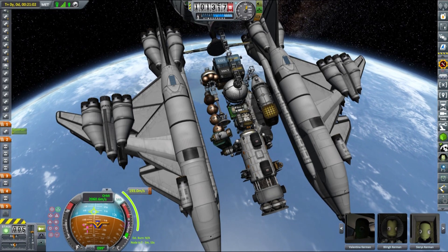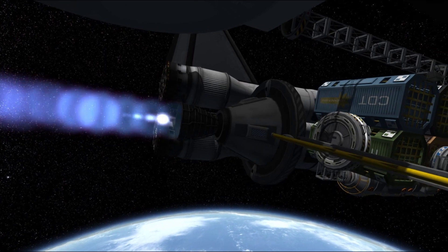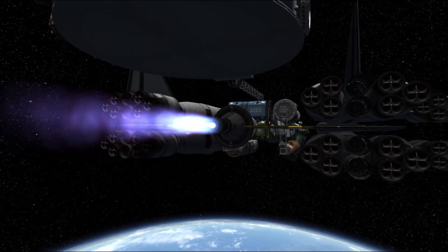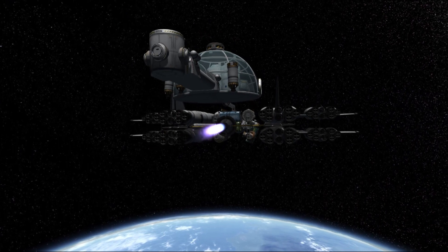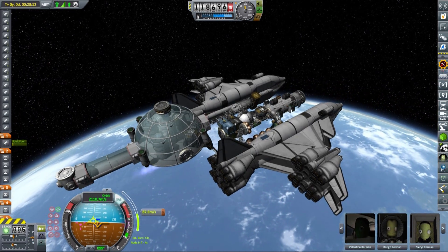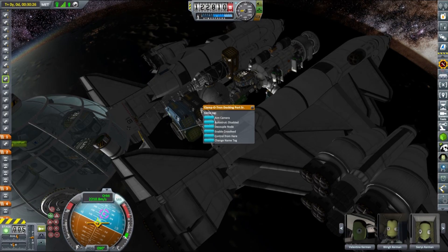We reached suborbital trajectory without any problems, as our SSTO is rated for much heavier payloads, and this time I planned the launch time to ensure we would get an encounter with the Charon relatively easily. So the circularization burn was executed once we were very close to the freighter. Initially I wanted to dock each base section to a dedicated docking port on the freighter, and this is why there are docking ports installed on top of each construction port you can see.